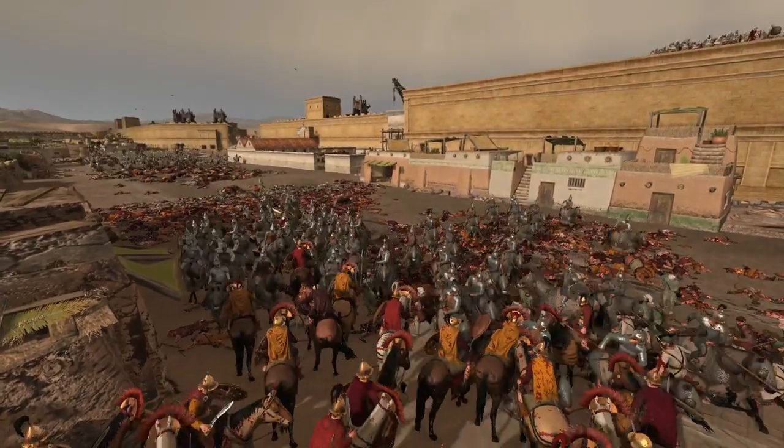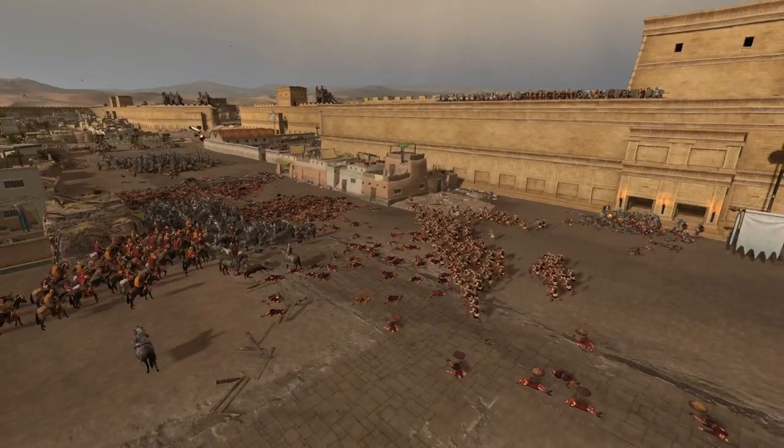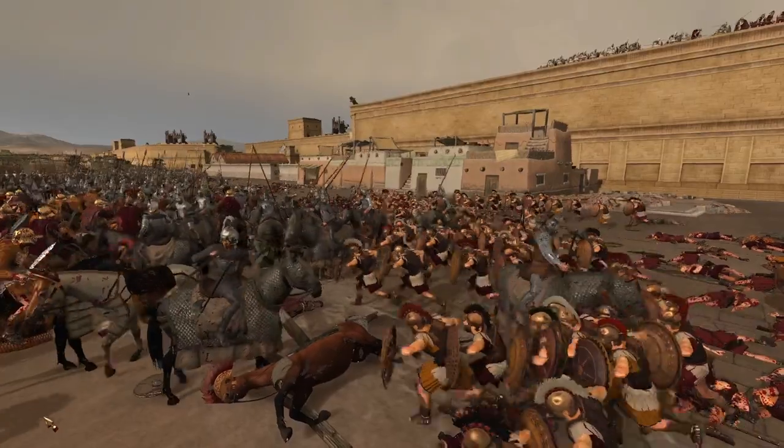If this Cataphract unit holds them up, then the other one could get through. Oh yeah, that's perfect — still leaves a nice little road here for them to get through and try and kill these Peltasts. Then they'll be mobilized to kill this general unit.